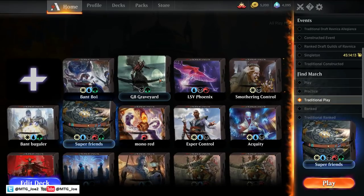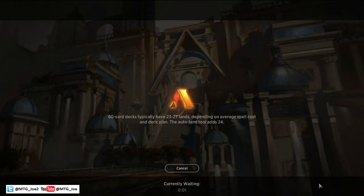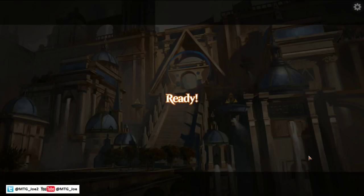Traditional play. If you haven't done so already and you enjoy the content, hit the subscribe button — the little red button in the bottom right-hand corner. It's a free and easy way to show your support and it goes a long way to helping us continue to build. We're going to be coming out with a lot of fun decks with the new set War of the Spark, which has a lot of planeswalkers and cool synergies I want to try out, so make sure to subscribe.